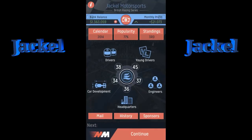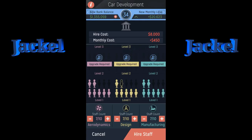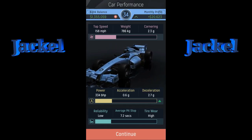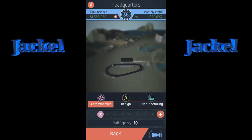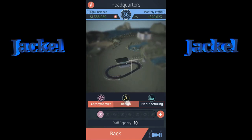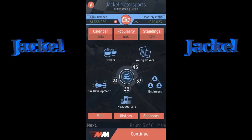Going into car development — I'm not sure what all these things do. My driver Etting is complaining about design, so I'm going to risk it and add staff to design. Going to check top speed. I just hired somebody there and I'm still learning. In headquarters, aerodynamics — Etting doesn't like the aerodynamics department but she's leaving, so I decided not to spend any money on aerodynamics at this point.